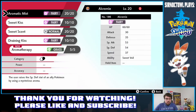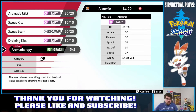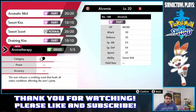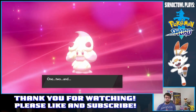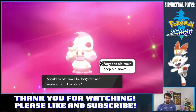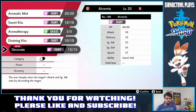Should I have Aromatherapy? It knows Aromatic Mist — the user raises the Special Defense stat of an ally. This one has Aromatherapy — the user releases a soothing scent that heals all status conditions. Sweet Scent lowers opposing Pokémon's evasiveness. That's actually a pretty good one. And Decorate — the user sharply raises the target's Attack and Special Attack by decorating the target. I guess that could come in handy during a double battle if I'm using that on my ally.